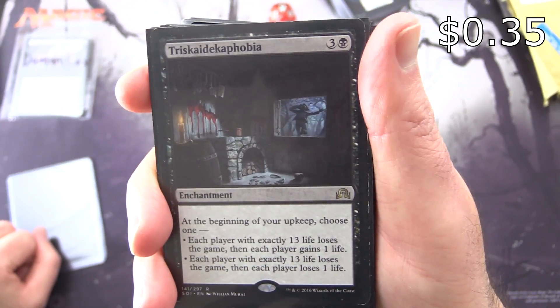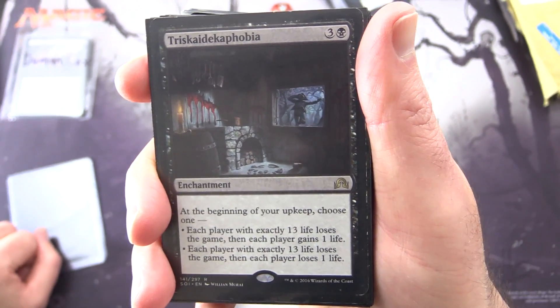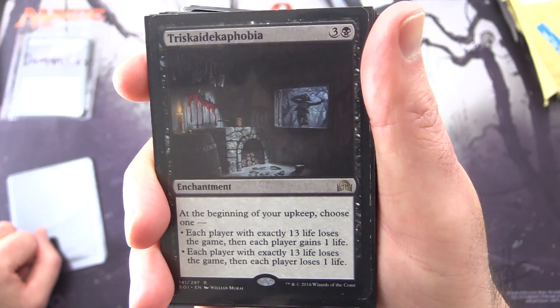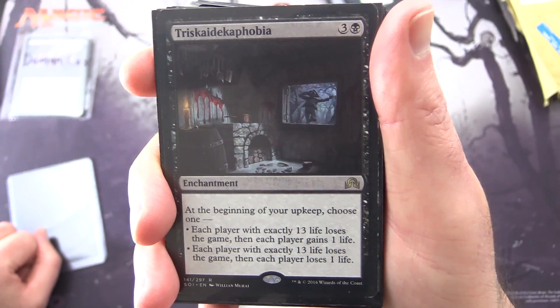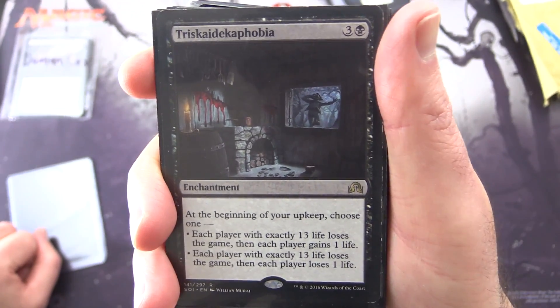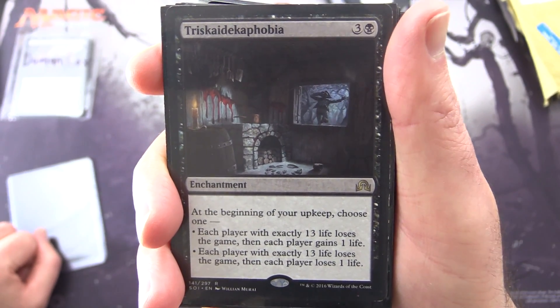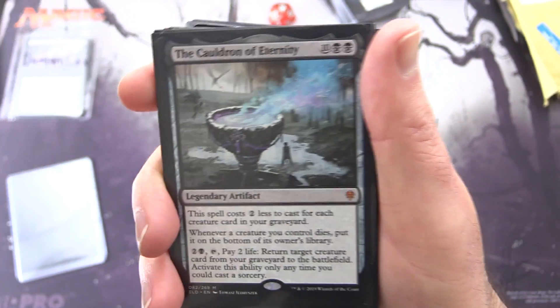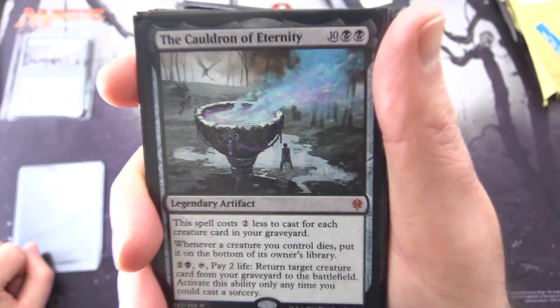This one's fun — Triskaidekaphobia, Enchantment for 4. At the beginning of your upkeep, choose one: each player with exactly 13 life loses the game, then each player gains 1 life; OR each player with exactly 13 life loses the game, then each player loses 1 life. So that one's fun — I saw that in an EDH game once and I couldn't believe they actually won with it.